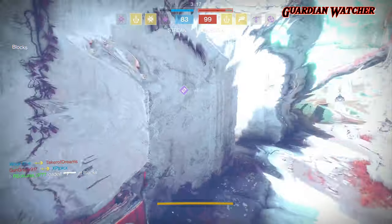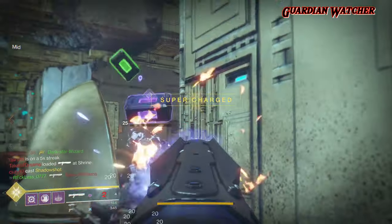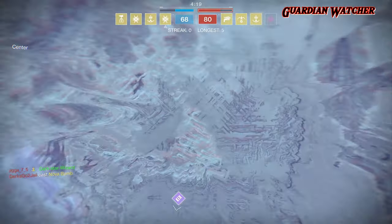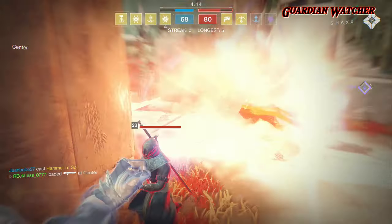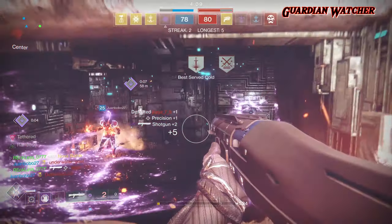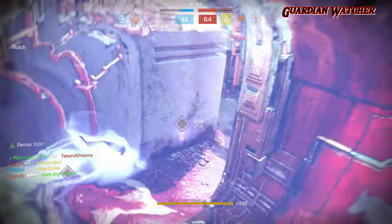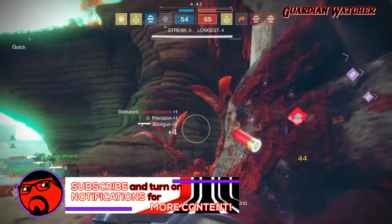In order to get this shotgun, you need to complete a specific number of prophecies with Brother Vance. My advice is to complete all the prophecies Brother Vance has available each week. Yes, there's a lot of grinding involved, but it is well worth it. Eventually you'll be given a prophecy called Verse 10, which gives you a sword. Once you complete Verse 10, you'll receive a quest called Another Verse. After completing the entire quest, you will have to forge the Perfect Paradox.